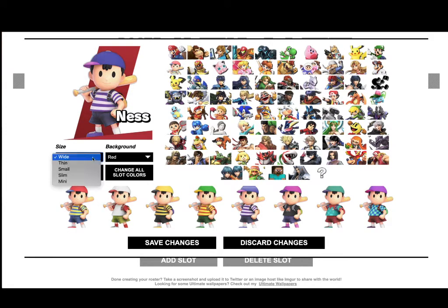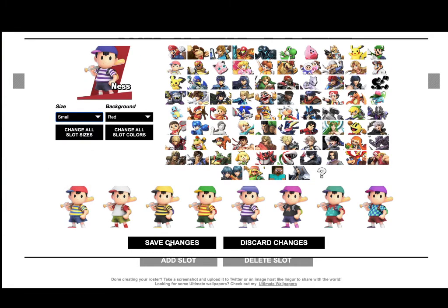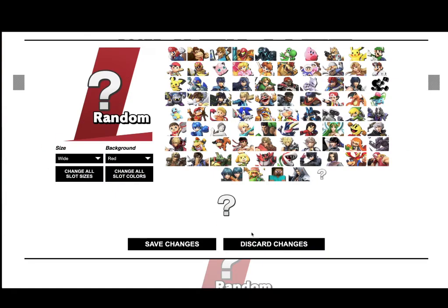For Ness, I mostly use the bluish-purplish one for sure. I do play Ness a bit — I play a bunch of characters, just so you know.